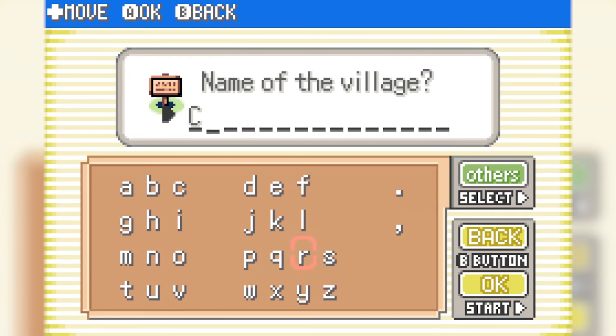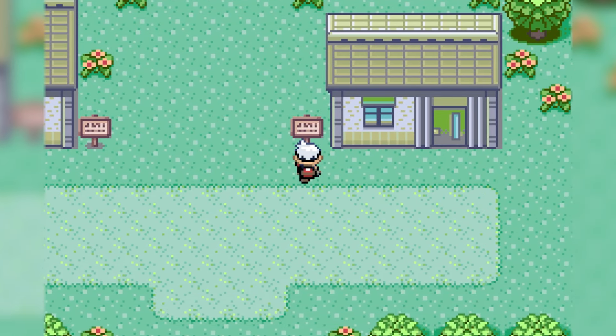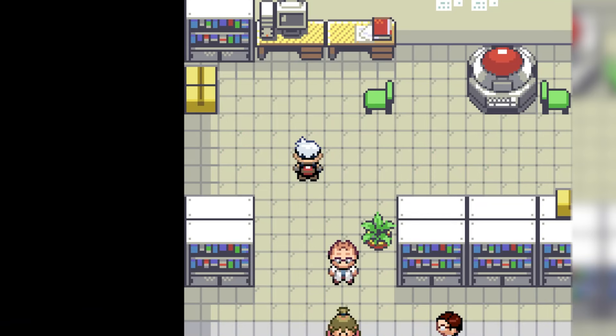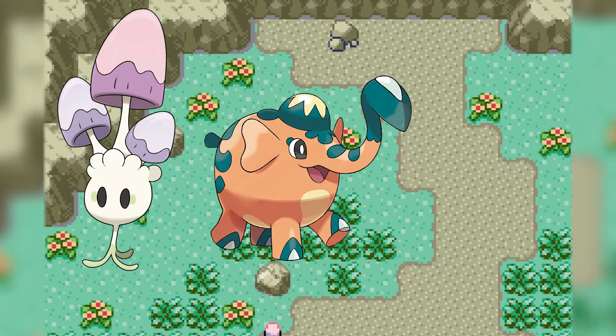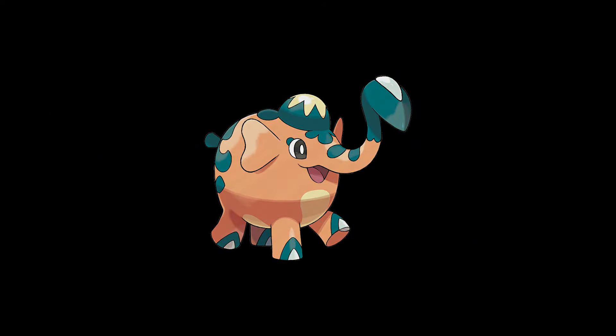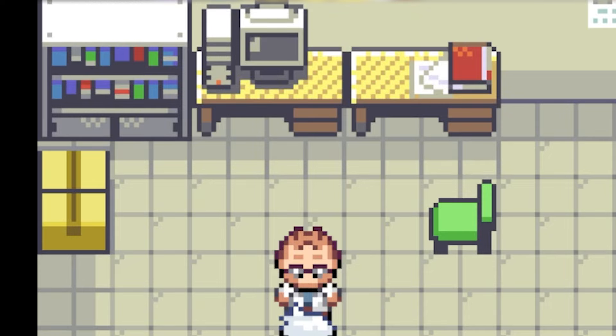I named my village the Kraty Kingdom in reference to my Discord channel. Then I run around my village until I talk to Professor Elm and meet another NPC who introduces me to the starter Pokemon. My options were Moralul, Kufant, and Mankey, and I decided to go with Kufant because I always thought Copperajah was an awesome Pokemon in Sword and Shield. I love this little graphic animation every time you obtain items.